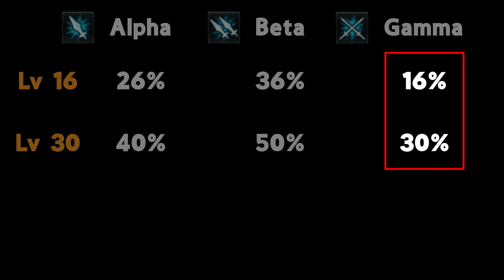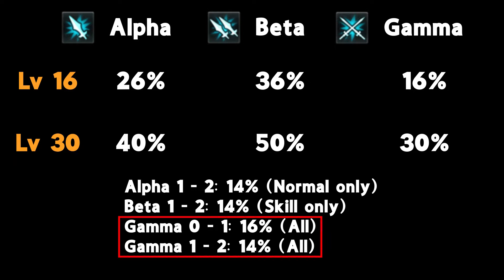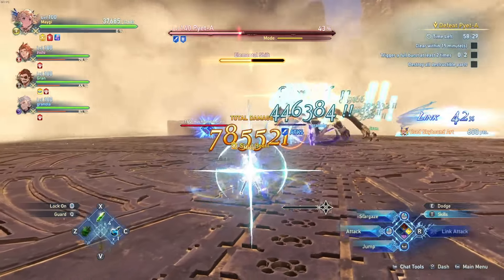This leads to some funny situations, where adding Gamma is always better than adding a second Alpha, even if you only care about auto attack damage and literally have no skill damage. For other characters, it depends on the damage distribution.